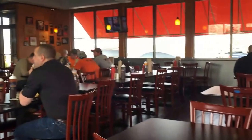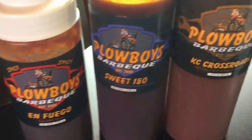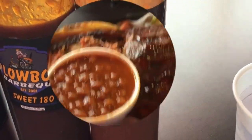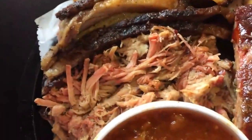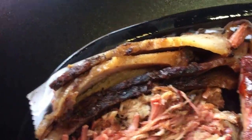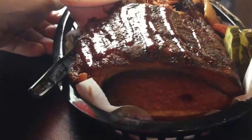Nice little lunch crowd. Here we go, we got the Fuego Sweet 180, basic Crossroads. We got some ribs, beans, pulled pork, and some brisket, inside fries, and a nice piece of toast. First up is the ribs.